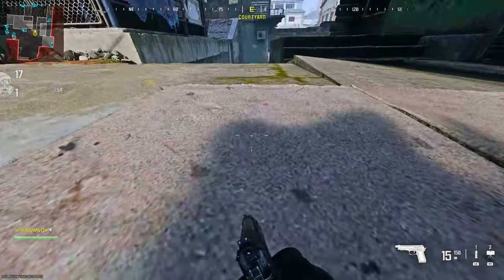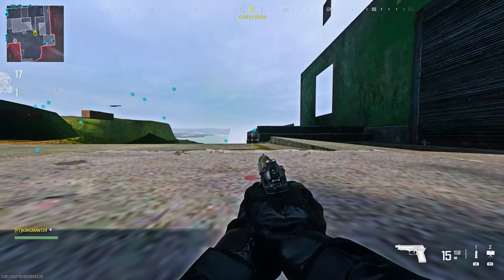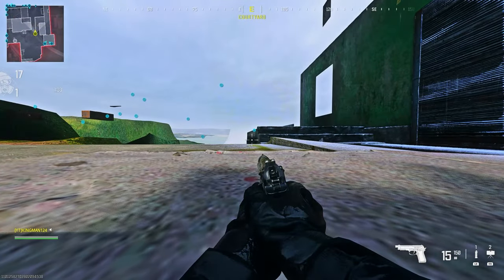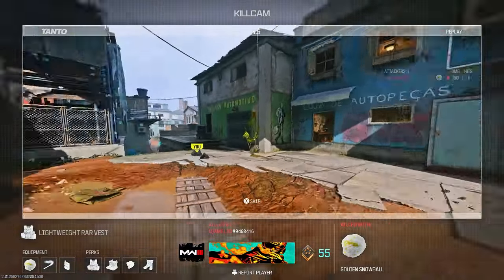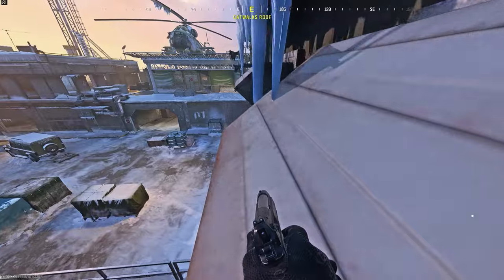The next Underpass spot: go up to this floor and prone into it — you'll notice you'll go under. What you want to do is go under until you see visuals. Once you see visuals you'll know you're in a good position. If you get a really good position you can actually go fully under.